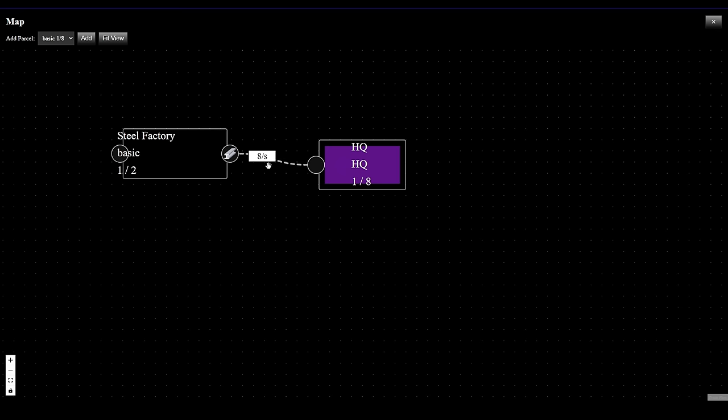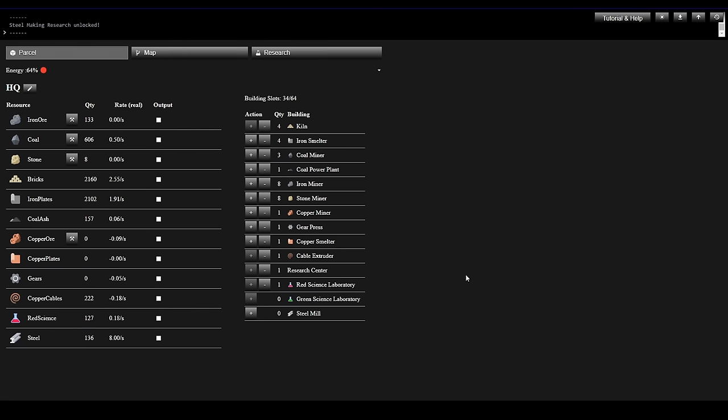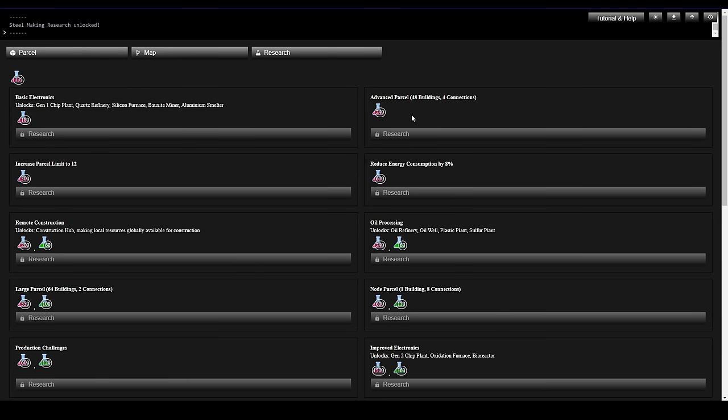It shows we're sending 8 Steel per second over to Headquarters. Let's look in Headquarters — and if we look at the bottom of the products list, there's Steel coming in and it's climbing. We didn't have to build a Steel Mill here. Naturally the next thing we want to do is try and get Green Science going, which requires Gen 1 Chips.